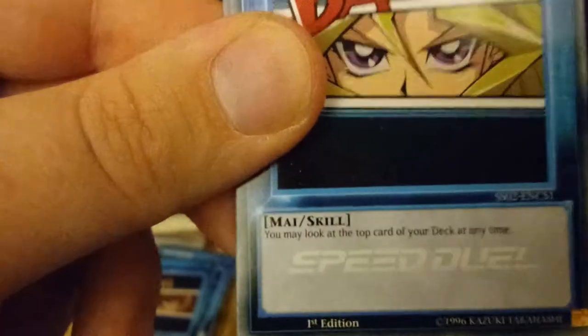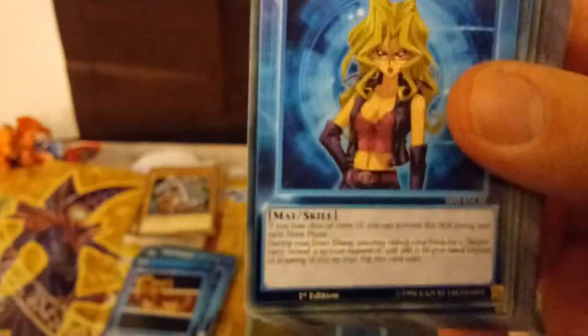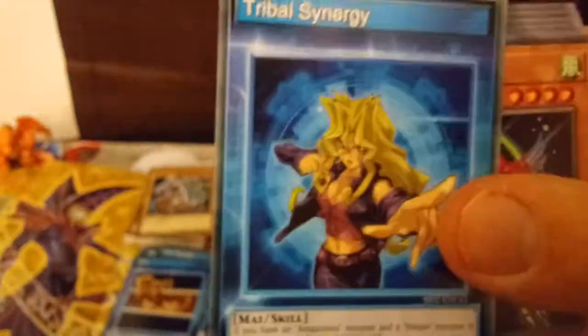So you have Aroma Strategy — you may look at the top card of your deck at any time. That's a good skill card, I think, not bad. Then you have Flight of the Harpies. And then you've got Tribal Synergy.